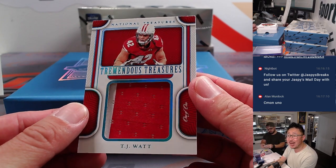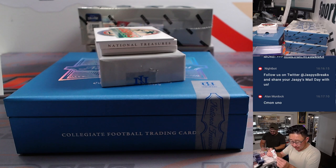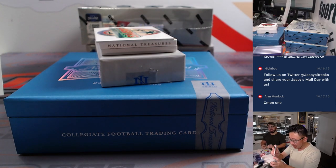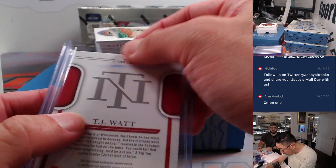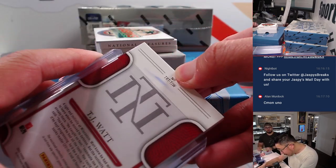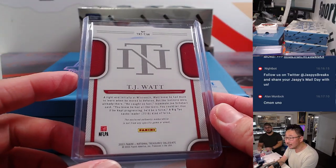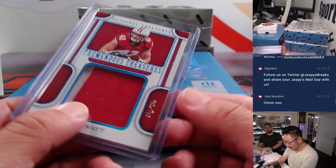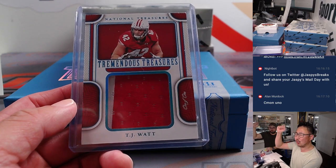And a one-of-one, TJ Watt — Tremendous Treasures. Steelers. That's going to be for Michael — that's his Steelers too. You got TJ Watt in his college gear. That is one outstanding card. Looks like there might be a little ink on the back. He must have been signing during halftime or something. All right, Michael — all aboard the Big Hit Express!